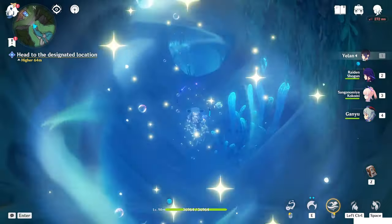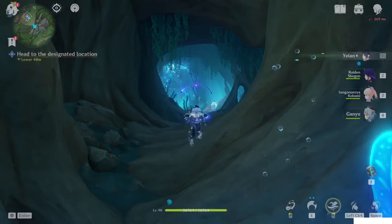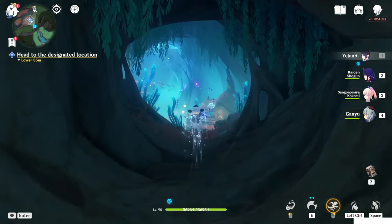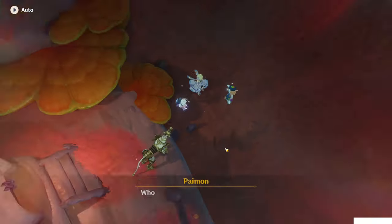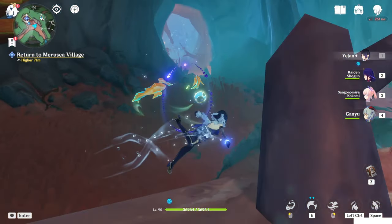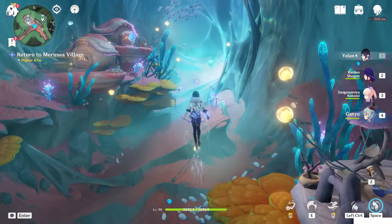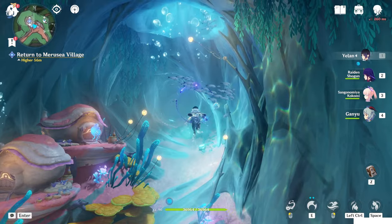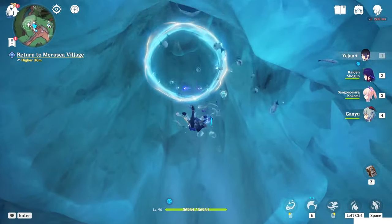Interact with this one, and from the minimap the new zone will spawn once you get inside here. This is the last section of the underground map. That zone with the barrier, we cannot get inside yet — just don't care about it. We can come back in a future world quest. But for now, just go here, above, to upstairs.